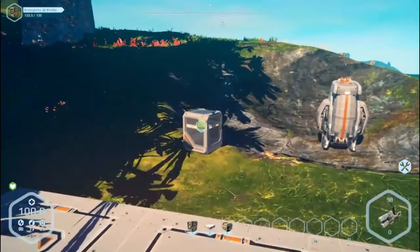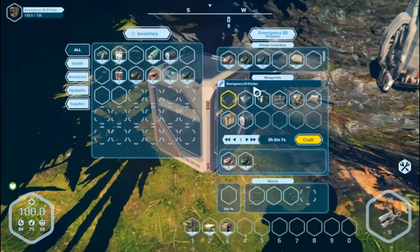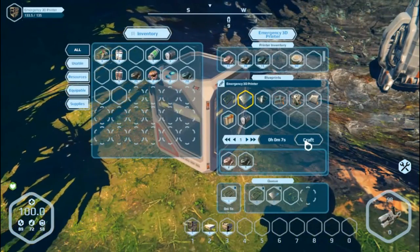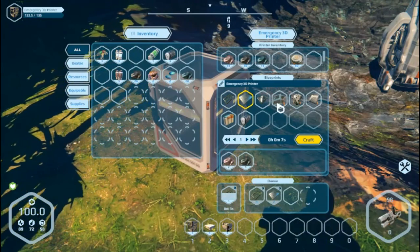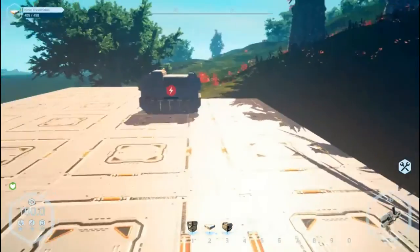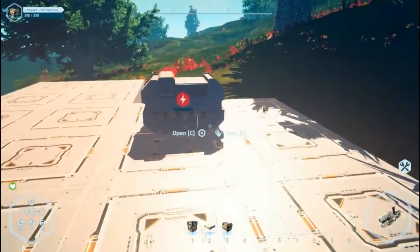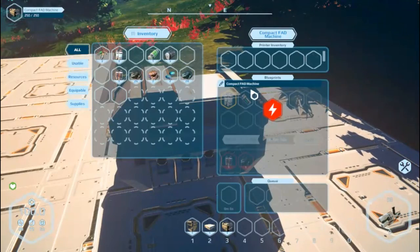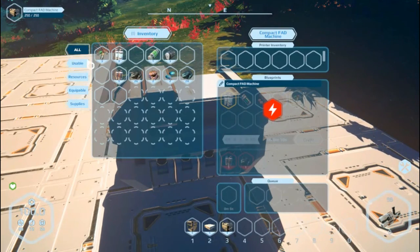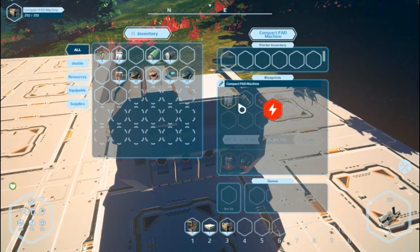So biogenerator — you can see it needs two frames, two plates, two circuits, and two of those things. Let's get that making. This thing does require power, but we can use it to craft things — this will make food and water. I can actually purify water — the dirty water — with carbon. It will make purified water but it needs power.